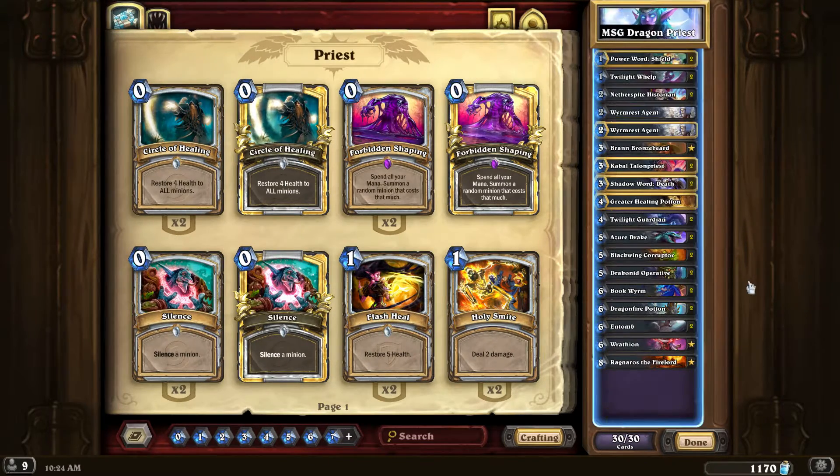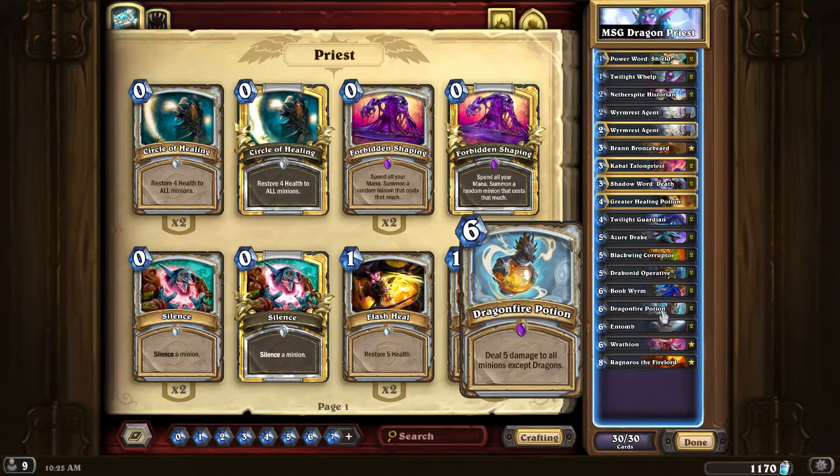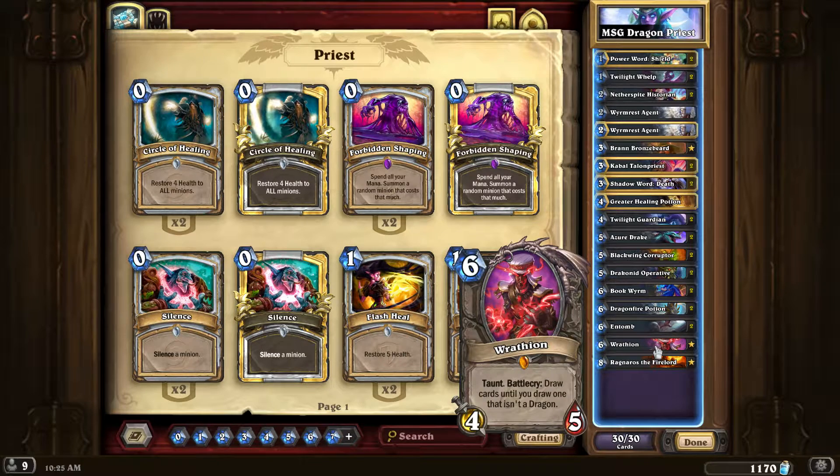Now let's go over the Dragon Priest deck I came up with. Two Dragon Eggs, Whelps, Netherspite Historian, the new Kabal Talonpriest — I like it as a minion a lot. Two Deaths, one Greater Healing Potion — that's a flexible card I put in for anti-aggro. If you're going against a lot of control you could take it out for Shadow Pain or another card. Two Twilight Guardians, two Azure Drakes, two Drakonid Operatives.